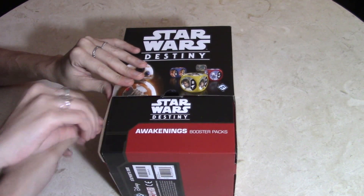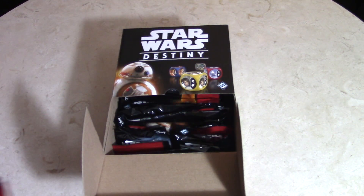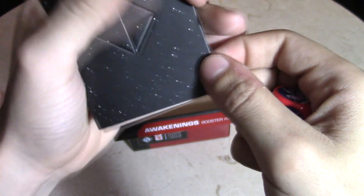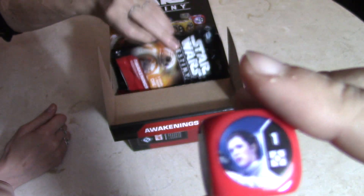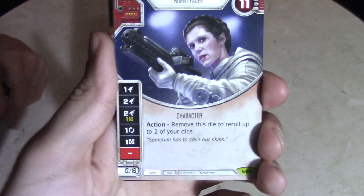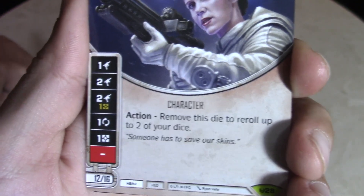Alright, I'm going to start off with a pack. Our first pack of the day — the second run of these actually doesn't have the dice locked in place like it's supposed to. We got Leia Organa, looks like to me. Very cool — she's a rare, Princess Leia, 11 cost, and you can remove this die to re-roll up to two of your dice. Her die isn't bad; she does have a blank but not bad. She's 12 or 16 depending on if you want to play with one or two dice.